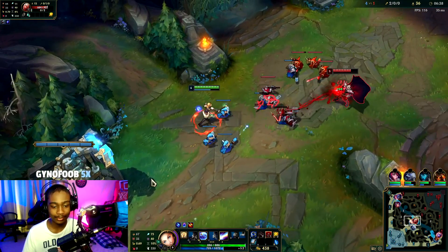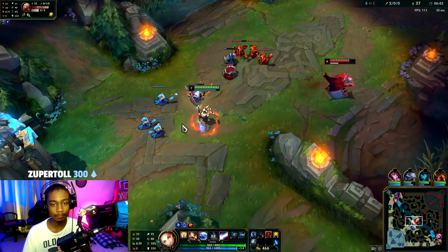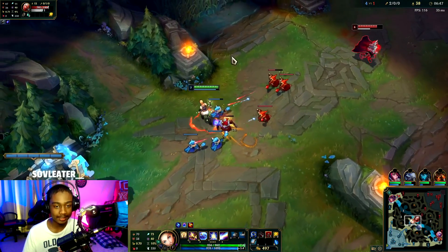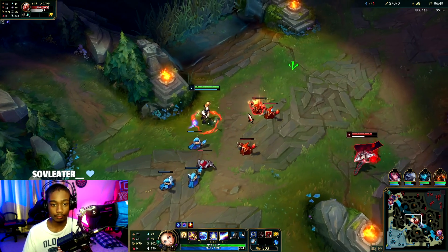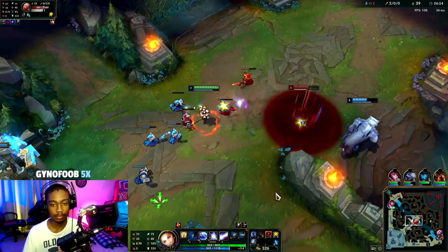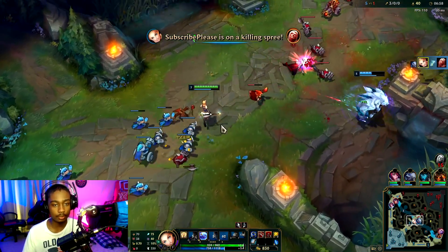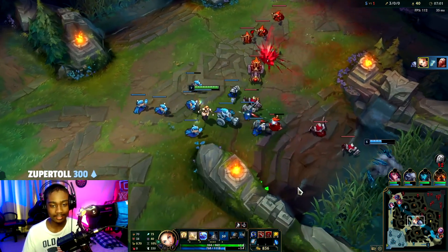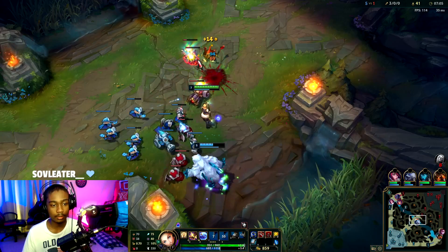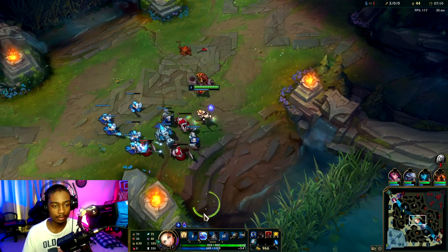Only throw the E when Vlad actually goes for a minion because that's when it's best. He's level six now so we've got to be careful of cheesy all-ins. Killing spree — sweet! I'm glad Volley didn't take it. He can tax if he wants to because he gave me the kill.